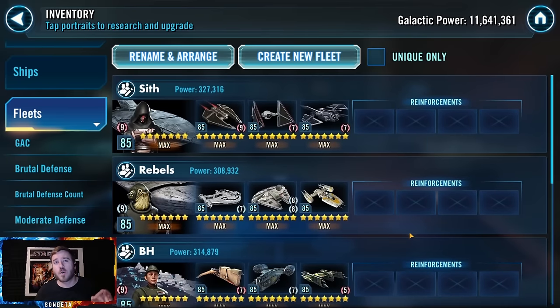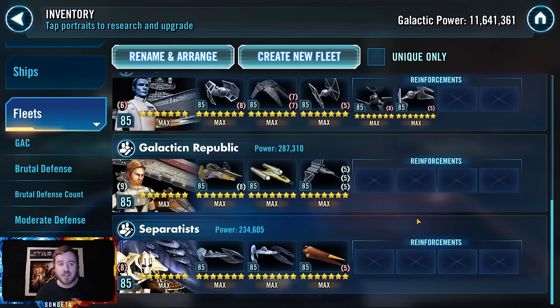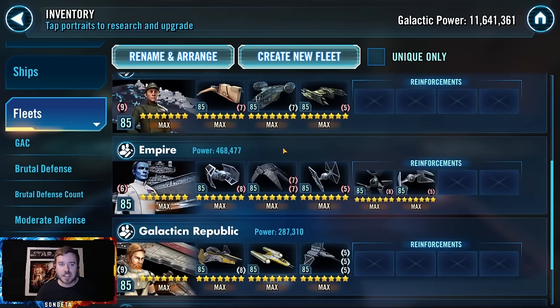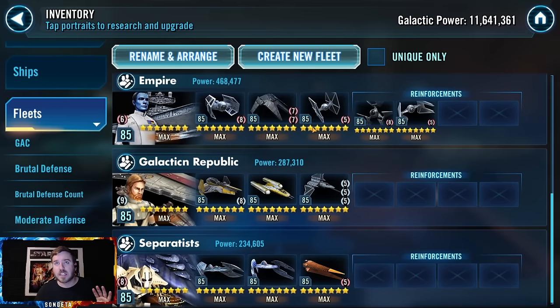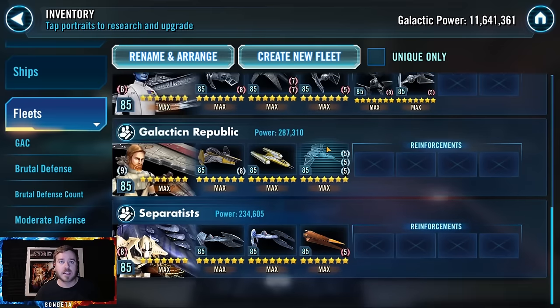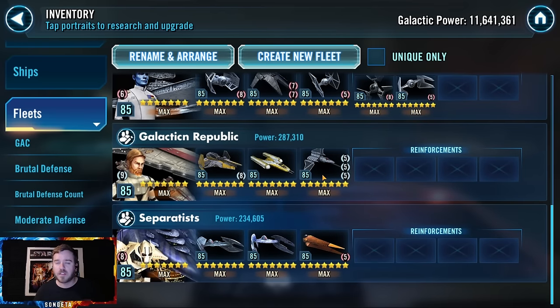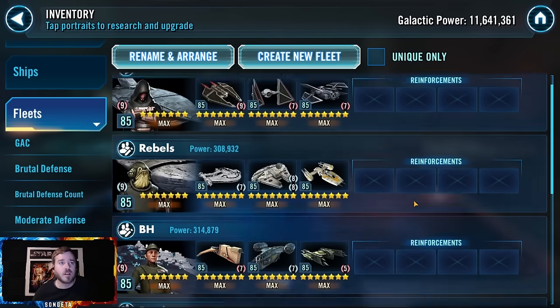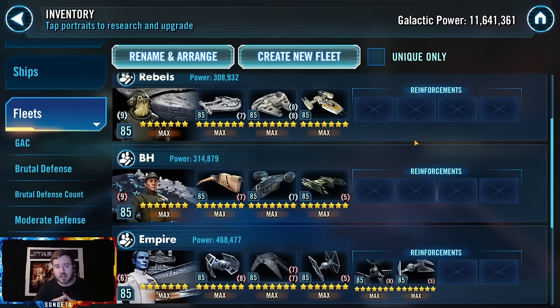There are six core fleets — assuming you have everything, these are the top six. You've got Sith with Leviathan, probably the best overall. Second is Rebels with Profundity, second best overall. Executor, which can definitely punch up. Empire Chimera — this is a lifesaver, even if you don't have Scythe. Negotiator, especially with Marauder, is still a top six fleet even without Marauder. And then Separatists with the Malevolence. Have three on defense and three on offense, with plenty more for offense as well.